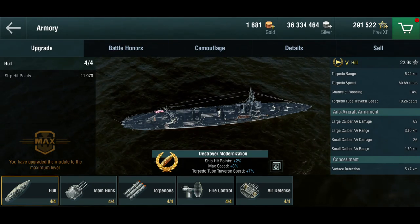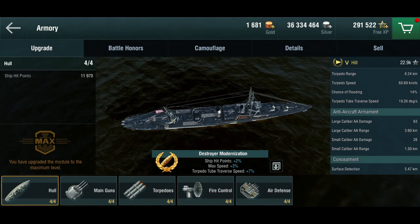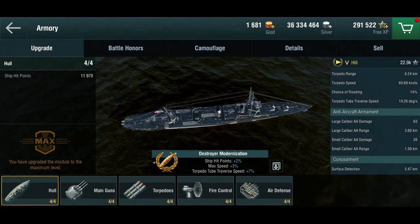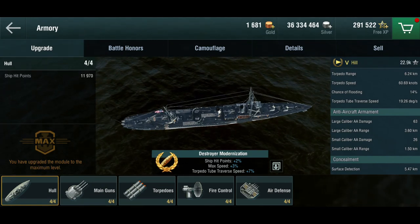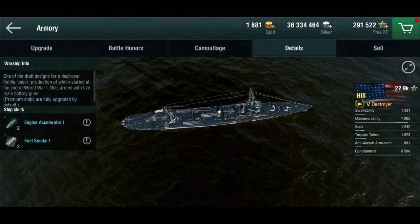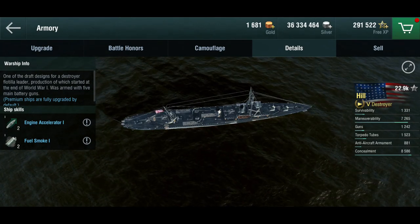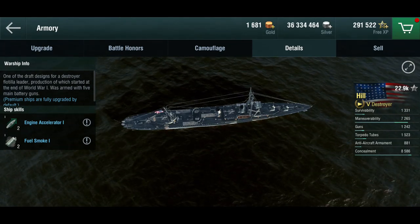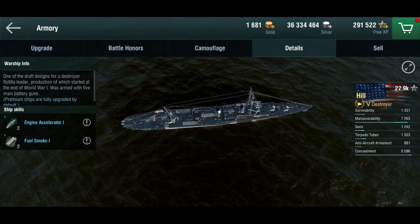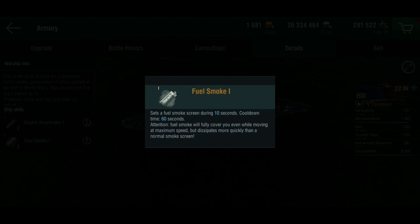To recap: a tier 5 destroyer which the game claims is a World War 1 design, sporting the Mahan's guns and the handling of the Leningrad. She also gets a very interesting smoke screen. American destroyers normally get smoke starting at tier 6 — the tier 5 Nicholas does not get one — but the Hill gets a smoke screen. It's not a normal smoke screen though; it is a fuel smoke. It's very short-lived, only lasts about 10 seconds.